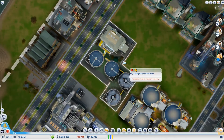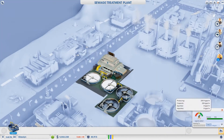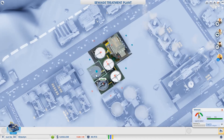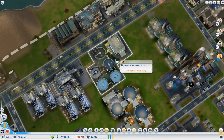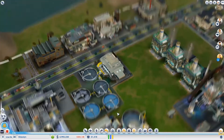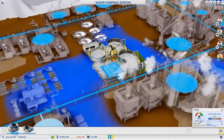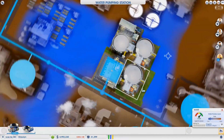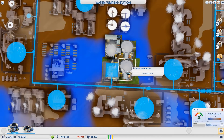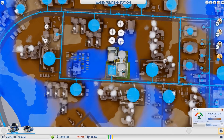Put two more sewage units there. That's still not enough — put one more. Just barely enough. Water — plenty. That is really getting close; that's a filtration pump. This will probably have to be turned into a filtration pump soon.